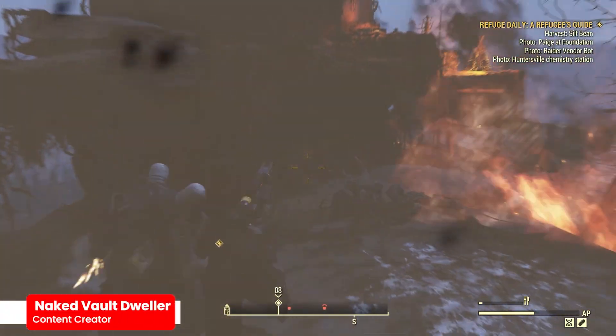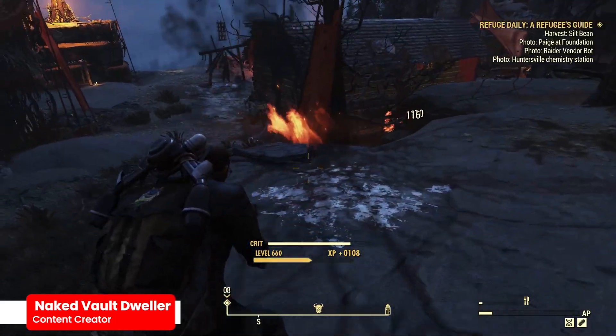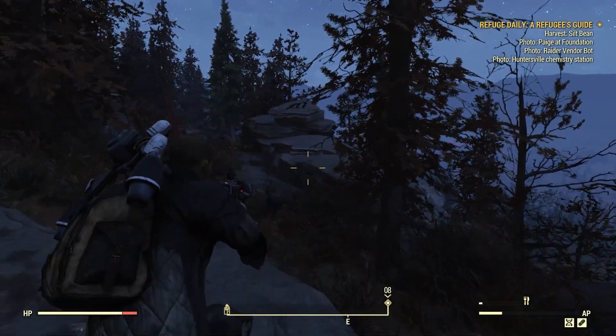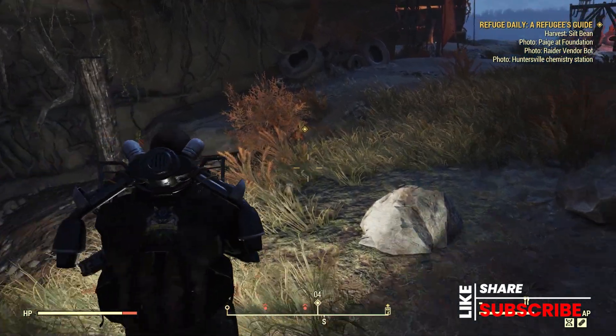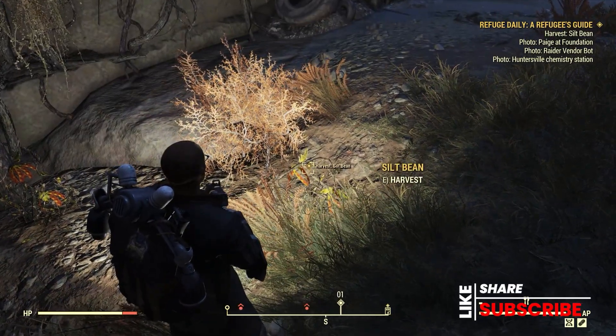Hey there everyone, it's your Naked Vault Dweller, and in this video we're going to cover the White Springs Responder quest for Skippy Rorich to recover some silt bean. Doing this quest will also require you to have the ProSnap Deluxe Camera. If you've not gotten the ProSnap Deluxe Camera, then select this link up here — it'll take you to a walkthrough on how you can get it and use it.